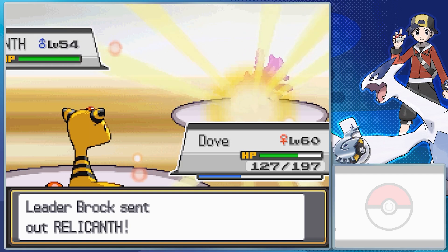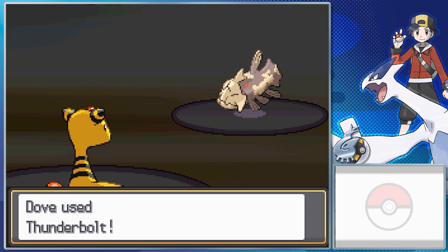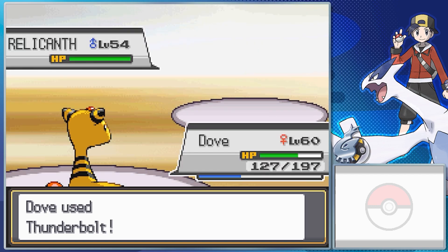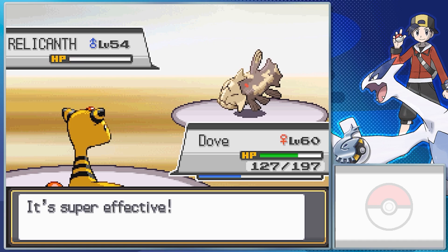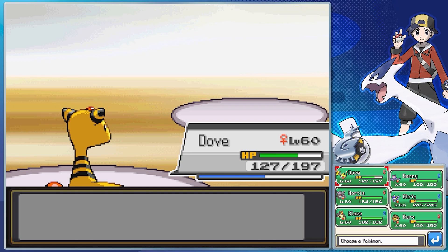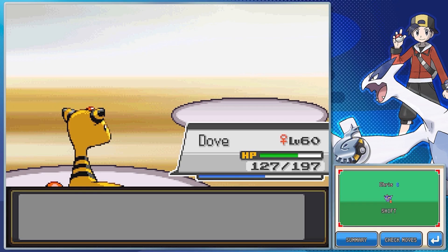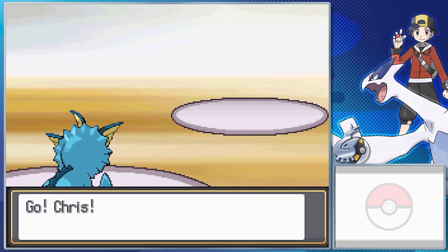Either way, time for Brock. Starting off, he had a Golem with Sturdy, Sandstorm, Rock Slide, Rock Polish, and Earthquake, but now he's got a Relicanth with Rock Head, Head Smash, Aqua Tail, Earthquake, and Rest. Relicanth is a weird Gen 3 Water Rock-type Pokemon. It's weak to Fighting, Ground, Grass, and Electric — Grass is a four times weakness. It's got extraordinarily high Physical Defense and HP stat, and its attack isn't too bad either. But in Gen 3, while Rock was Physical-type, the Water-type was not, so you really could only effectively use half of its type.